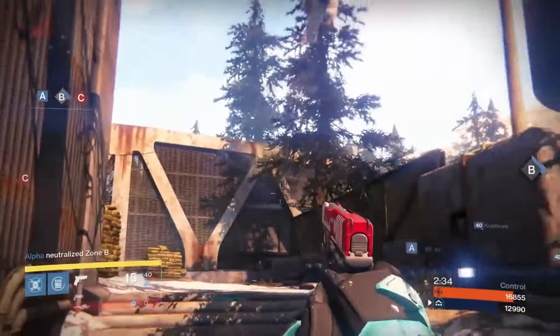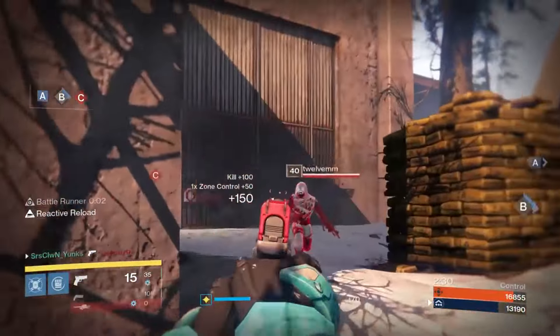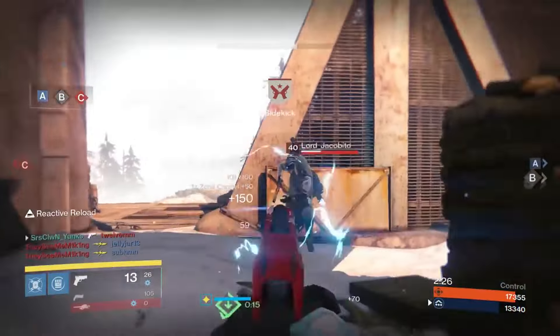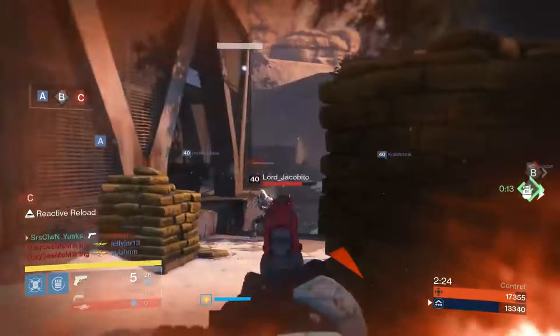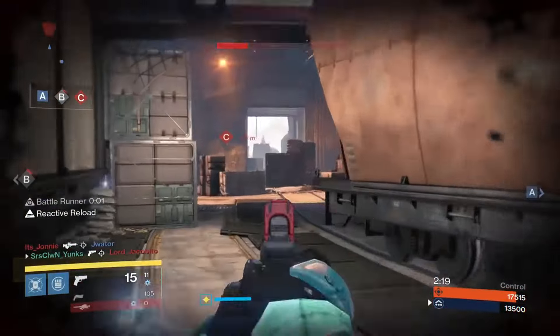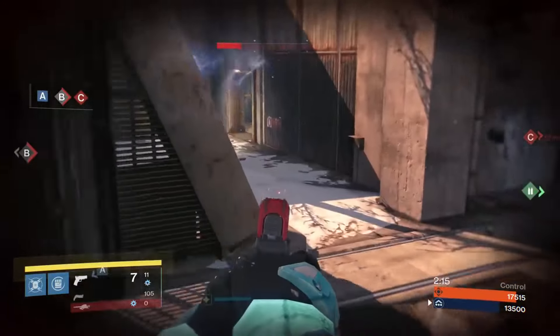Just keep in mind that the enemy may blink, shade step, use Twilight Garrison, or Titan skate. There's a lot of things you have to be wary of, but you can totally counter shotguns with your sidearm. Also, you do spawn with sidearm ammo every time you die, which is very nice, and you won't have to worry as much about special ammo.